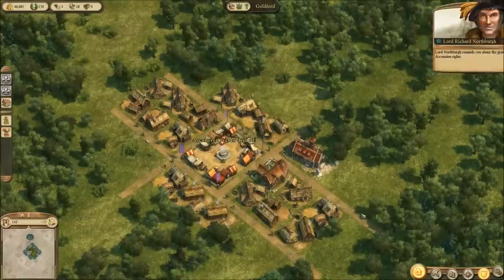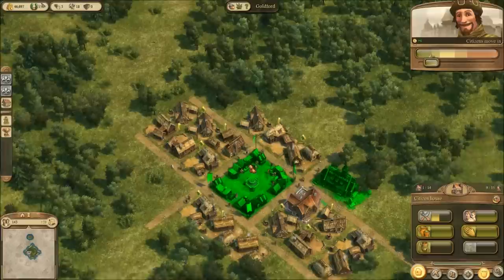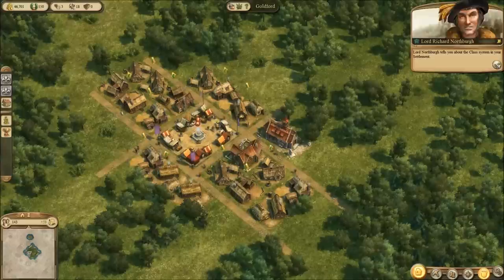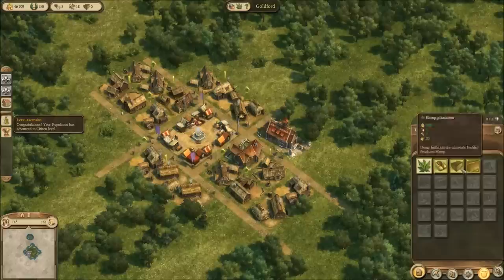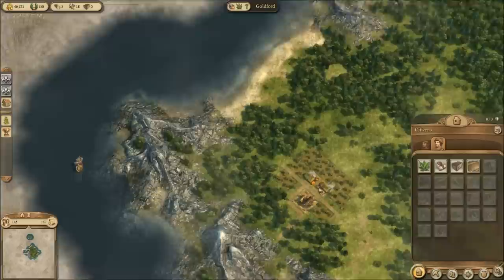As always, I like to block ascension rights right when I get my first citizen so they don't start using up my tools before we can get the tool production going. So we've got hemp and stone — we actually need more citizens before we can really get cracking on this stuff. But I think what's really important right now is to get our stone production up and running.